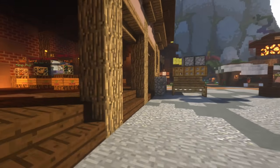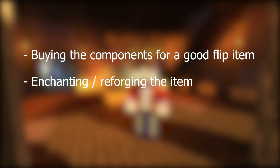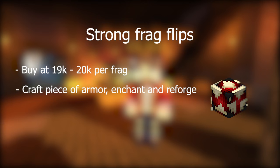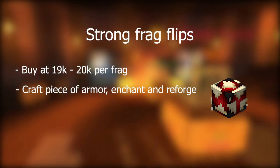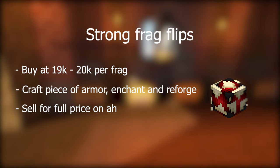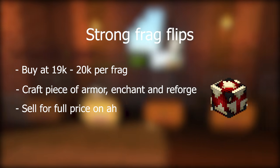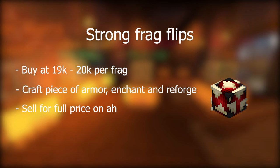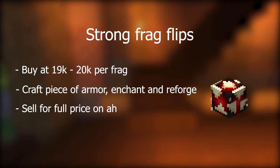Now let's move on to crafting flips. A crafting flip is where you buy the components for a good flip item, craft the item, do whatever you need to make it worth more, and then sell it for a really large profit — usually much bigger than the profits on reselling. One flip I do quite a lot is buying strong dragon fragments off the AH at 19 to 20k each and crafting boots. I enchant the boots, reforge them to something good, and sell on the AH for 1.2 to 1.3 mil. If you buy all the frags at 19 to 20k it only costs about 800k, plus 10k to enchant, so you're making about 400 to 500k on every flip. This works for any type of frag — young, wise, unstable, or even superior which gives the most profit.